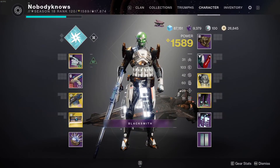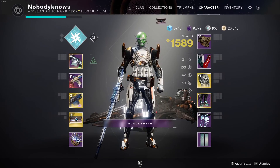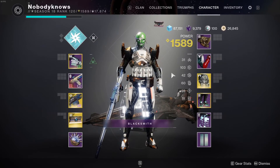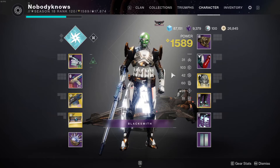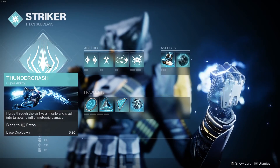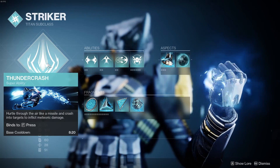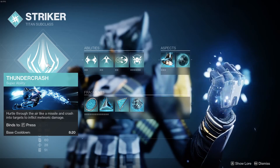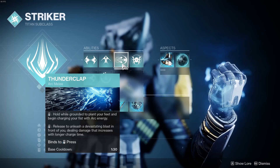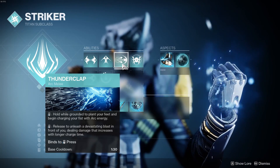Another nice thing is that Thunderlord and Actium War Rig are self-contained. You aren't necessarily locked into a certain subclass, or even necessarily an auto rifle. That said, you can go a long way if you build into the synergies. So here's how I'm rolling. I'm on Arc Titan since Arc is the new hotness. For Super, of course I'm on Thundercrash — it helps with boss damage, plus I clear adds just fine with Thunderlord and abilities. I decided to go with Thunderclap for my melee, since it's the fastest of the three choices to pull out, and even if you don't charge it, it can give you some breathing room in a fight.